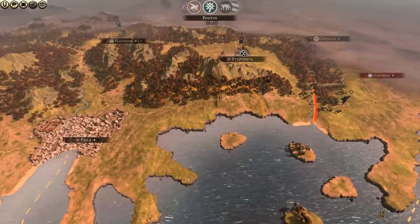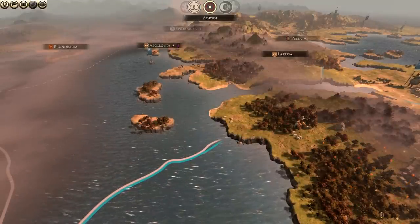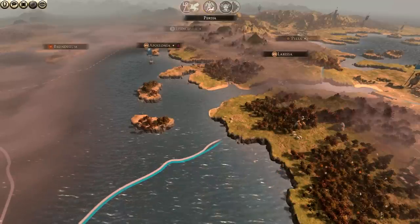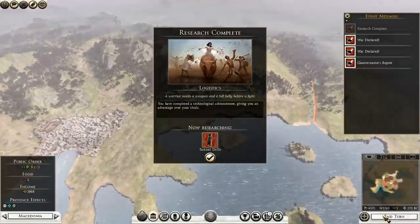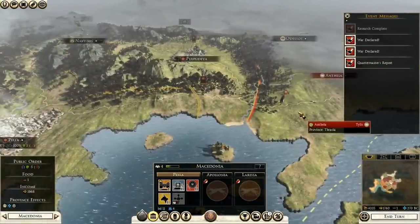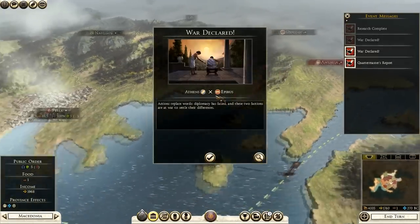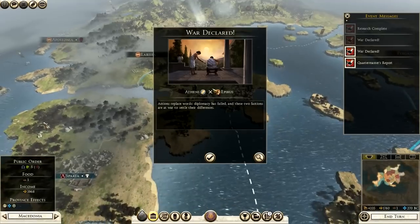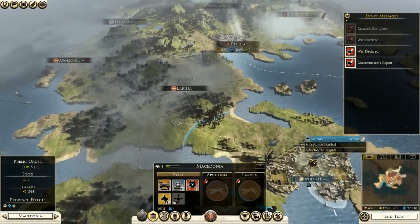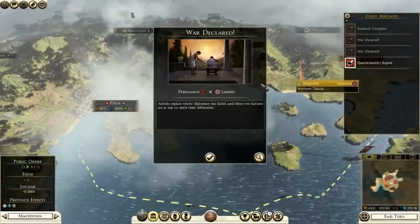End turn sequence: research complete - Tactical Drills done, so we get that melee and morale bonus. War declared between Athens and Epirus - so they're preoccupied with each other. My big advice for playing Macedon: keep your eye on the Greek wars. Athens might take Larissa, or Epirus might take Athens - keep watching and see what happens. Also, Pergamon and Sardes are at war.